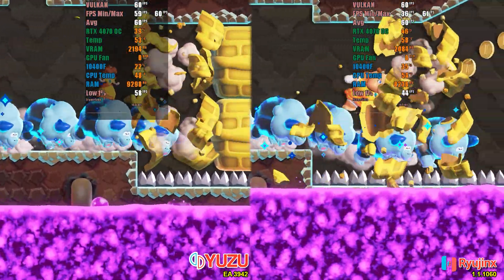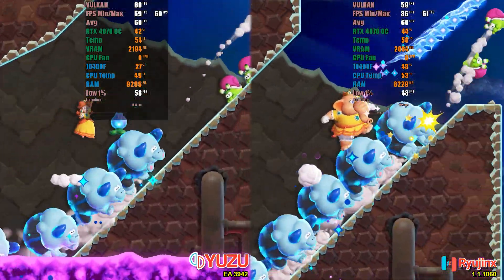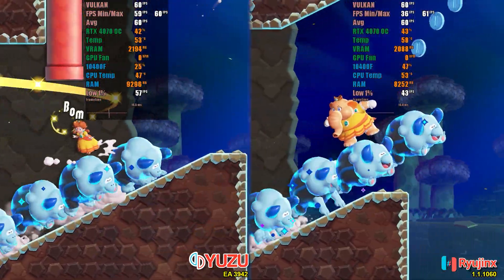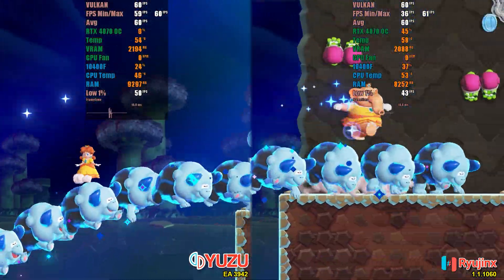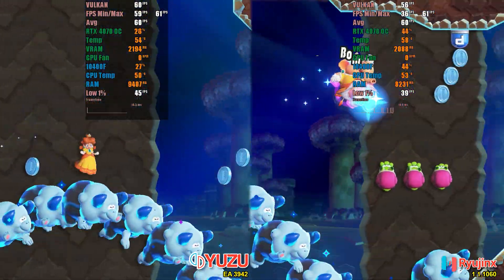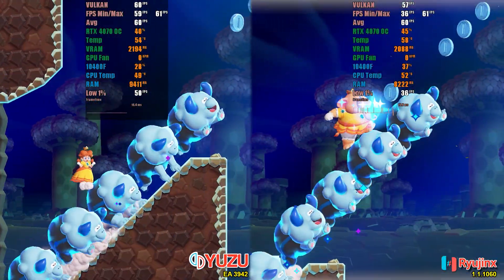Maintaining the native resolution, I conducted another test in a stage with more moving elements and many physics effects, such as constantly breaking objects. We obtained similar results to the previous tests, but this time Yuzu struggled more to maintain the frame rate, and its average low 1% dropped to 46 FPS.